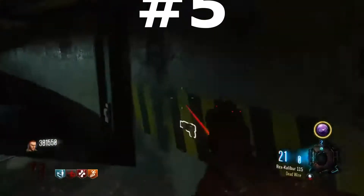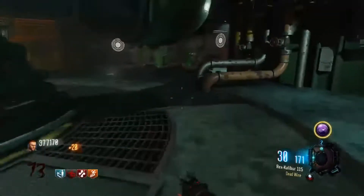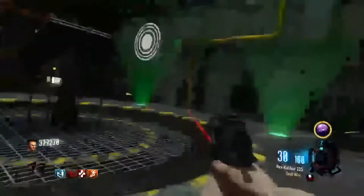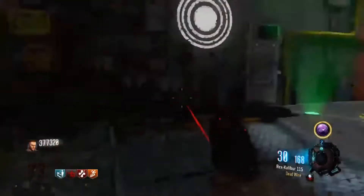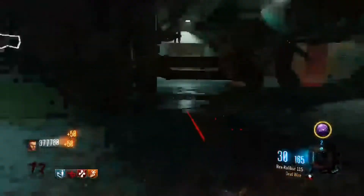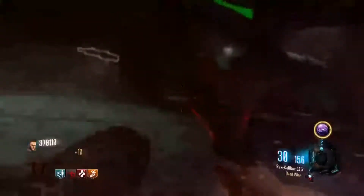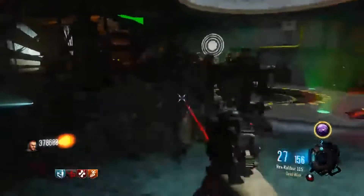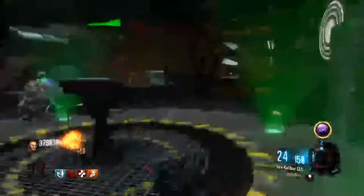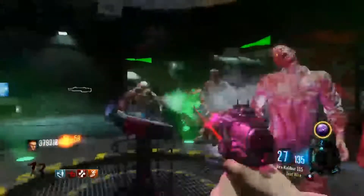To start off the top 5, in the number 5 spot, we have the Ascension Starting Room. All you need for this strat is a Zeus Cannon and a Pack-a-Punched RK5 with Deadwire. This is at number 5 because even though rounds go by quick and it's an easy strategy, you still have to be aware of training the zombies. You're basically invincible — you can easily buy an RK5 off the wall. Gobblegum-wise, I'd recommend ones that give you max ammo drops or refill your ammo, because you'll want that for the Zeus Cannon.